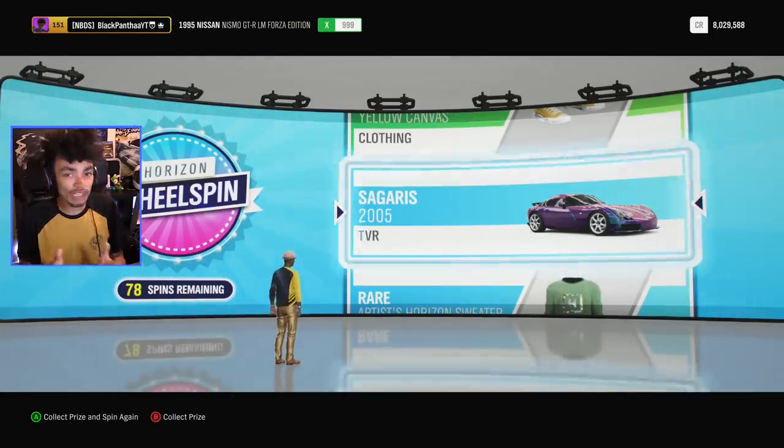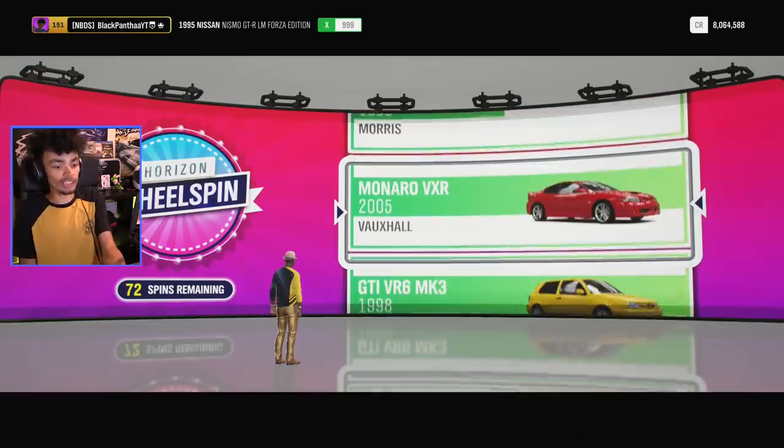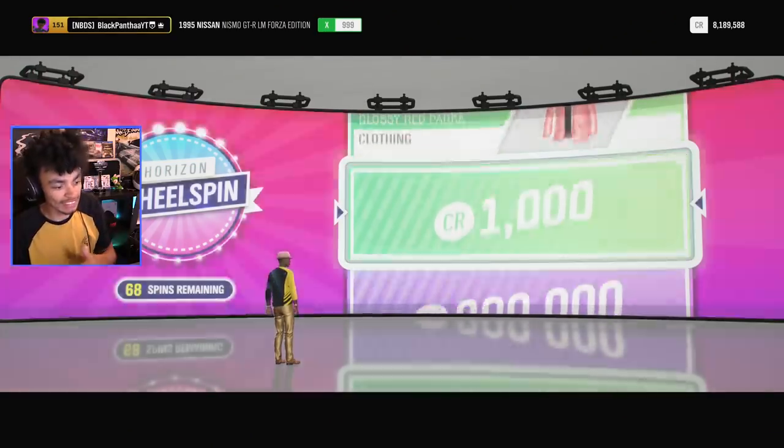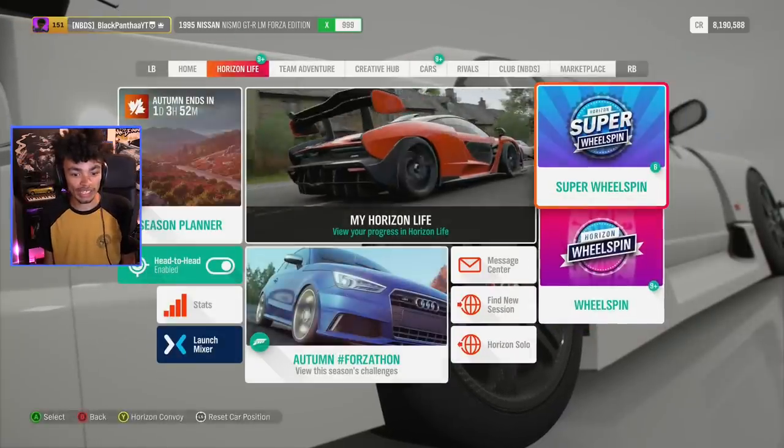You know what would be cool — in Gran Turismo when you've got a car you could take the paint and transfer it. I wish you could do that in Forza, because imagine that on a whole different car. Golden cap — give me something spicy, that's what I want to see. One thousand — that's the rarest item I've got so far. Actually, I take it back — that jacket's pretty swanky.